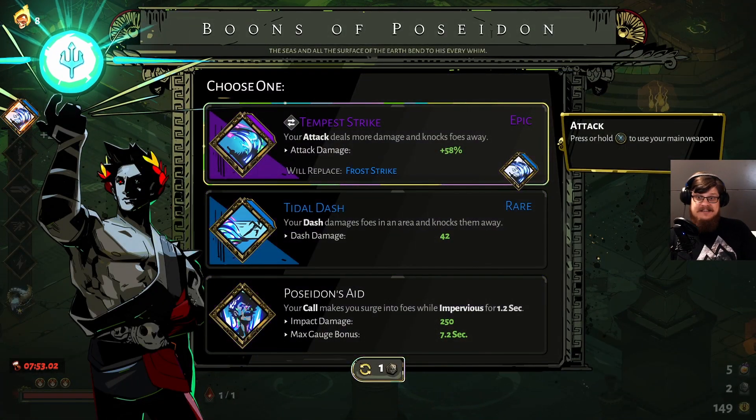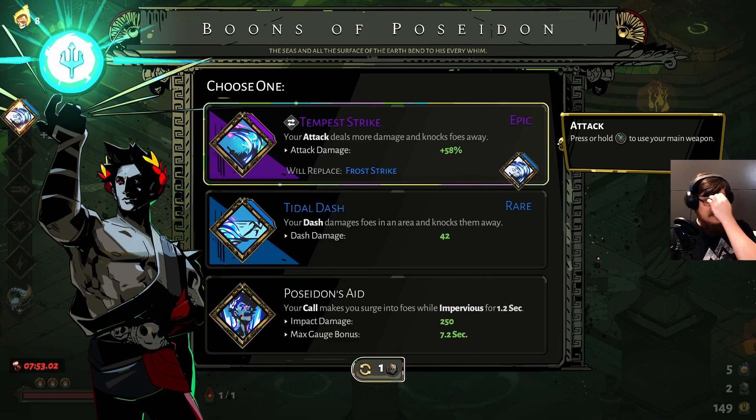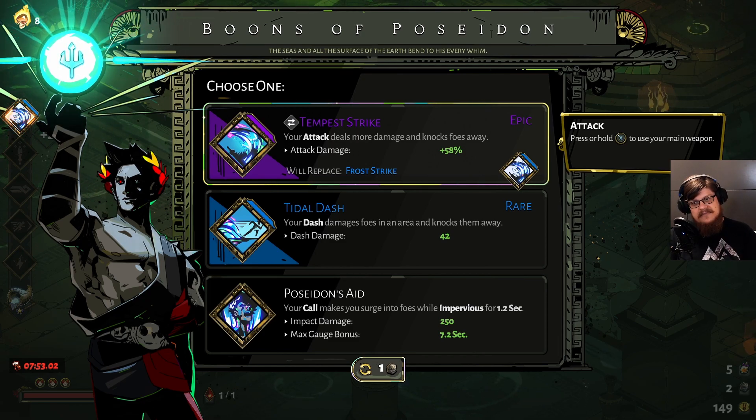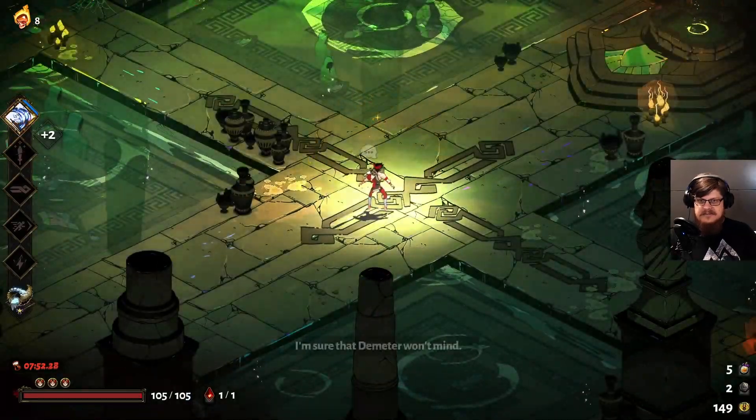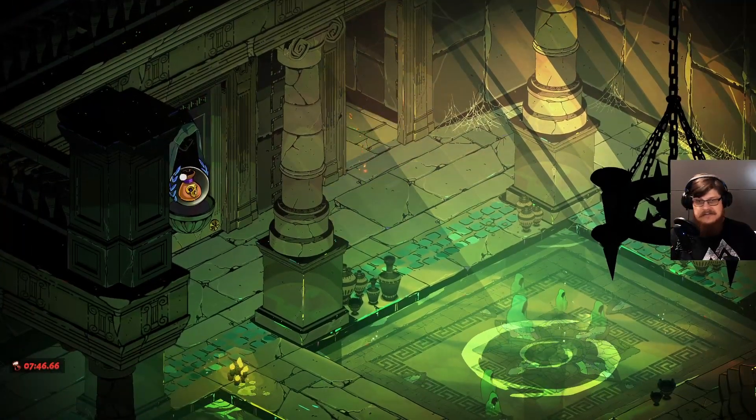Let's go for Poseidon and give him a gift. We can actually exchange our attack boon, our Frost Strike, for Tempest Strike. Damage-wise it won't be very different. And actually with the double-strike aspect, hopefully it will strike enemies twice and knock them back twice. Getting this in combination with the boon that makes smashing enemies into a surface release a watery splash could be fantastic. Let's take the Tempest Strike and see how it works out with our Hammer upgrade — I'm not entirely sure how these will interact.